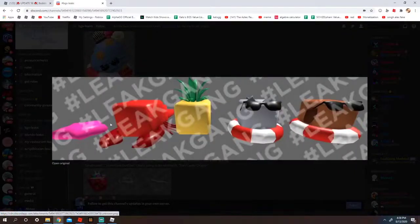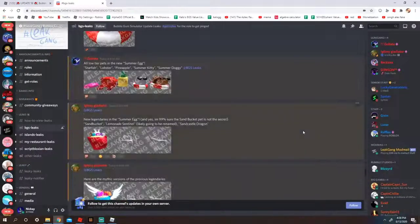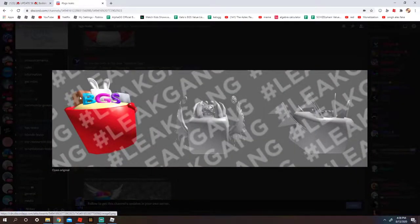And then we have the summer egg with the starfish, lobster, pineapple, summer kitty, and summer doggie. I really like the sunglasses, they're pretty cool, they're also from this one. They should make a giant sunglasses pass. Here is the sandcastle — I like it. There's a doggie, bunny, and a kitty, all from the combination.